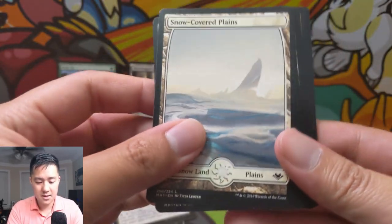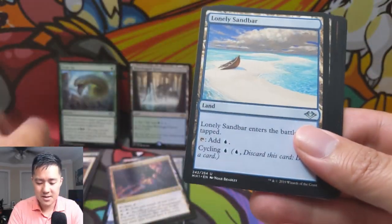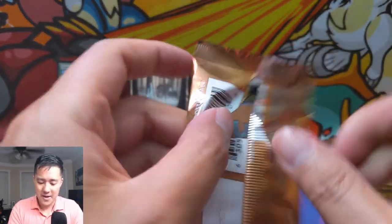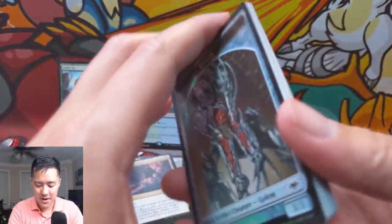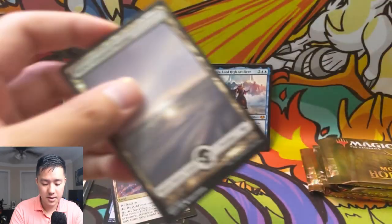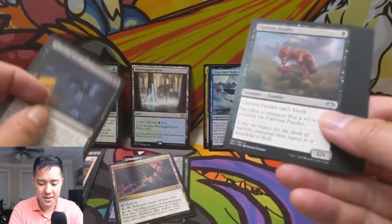Snow-covered lands, Nurturing Peatland — very nice. I'm curious, I feel like a lot of people use Braids to get rid of Trinket Mage and that kind of stuff. Oh my gosh — this is an insane opening! Hit that like button below — we got Urza, we got First Sliver, we got a foil golem. Hogaak, swamp, Nether Spirit. Not sure what Nether Spirit is for — is that supposed to be a dredge thing? But that won't last long.